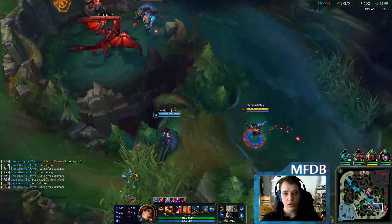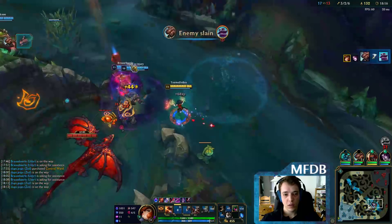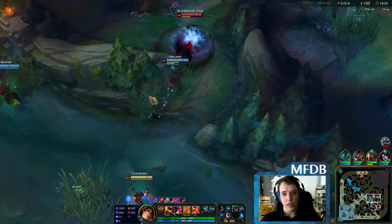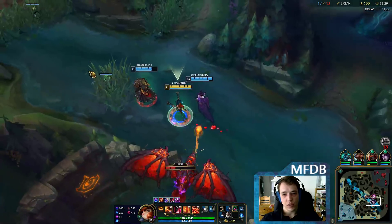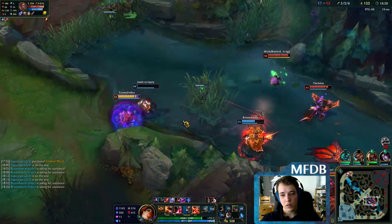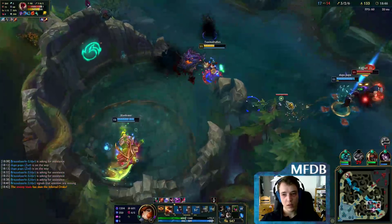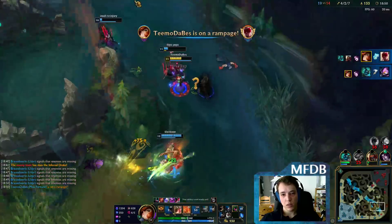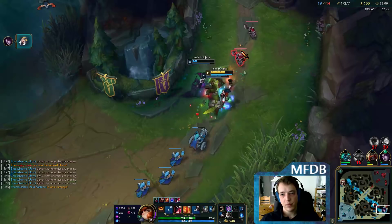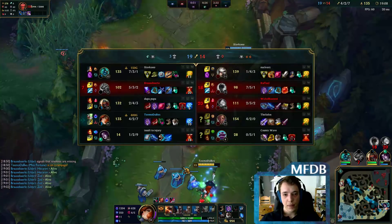Now they need to respawn which means I can take Bot Tower and we can take Infernal probably. Lucian is there, so is Lee Sin. I have ulti in 15 seconds. Now we can take it probably, but I still don't like it with the jungler being there. Macro mistakes from my team cost us the second Infernal as well. That was extremely poorly played by them - they should have never started Infernal when Lee Sin is around. They were too impatient though.